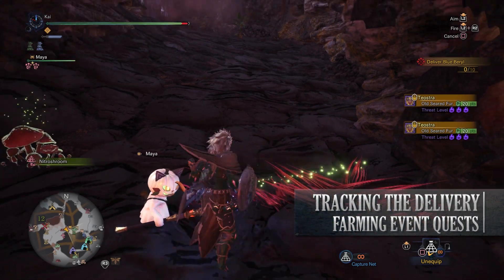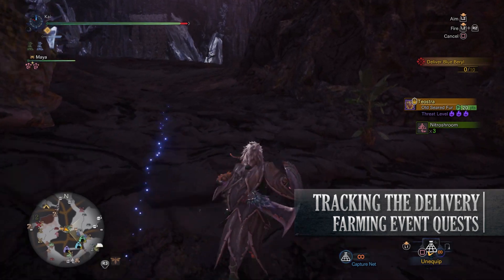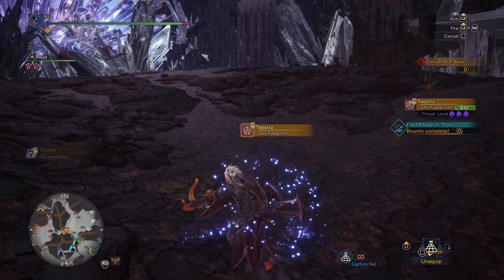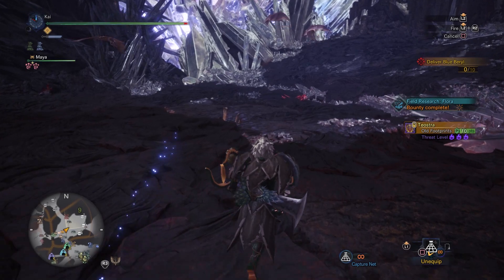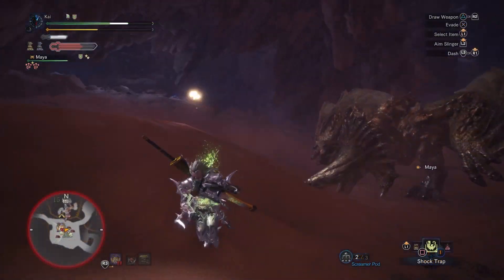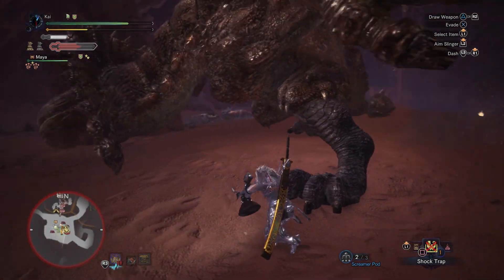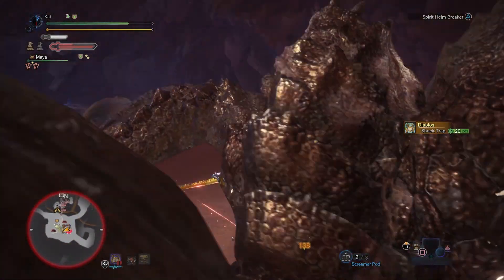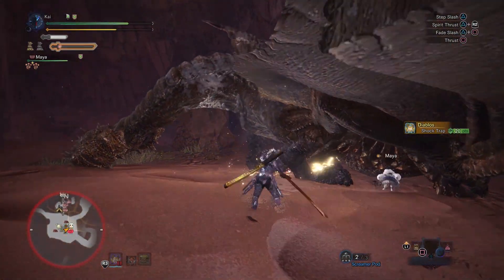And finally is Tracking the Delivery, a 9-star high rank quest that requires hunters to be hunter rank 50 or higher. This requires players to collect 10 blue barrels from the Elder's Recess. There are no large monsters on this map whatsoever, but the place is littered with tempered monster tracks — namely tempered elder dragons — so it's one to consider if you want to boost up your investigation list a little bit. So those are the activities we have this week. As I said it is a little bit of a slow one, but PC users still get an opportunity to take on The Contract: Woodland Spirit and get the loot related to the Witcher 3: Wild Hunt crossover event.